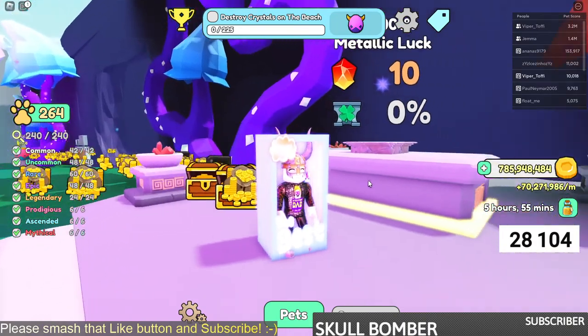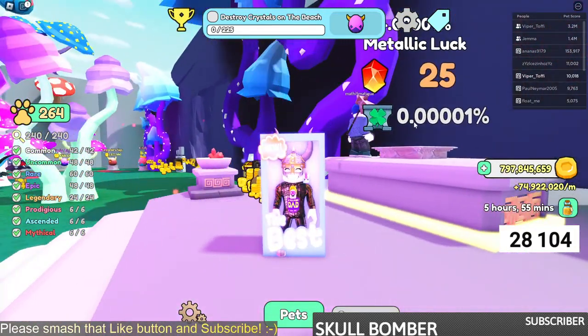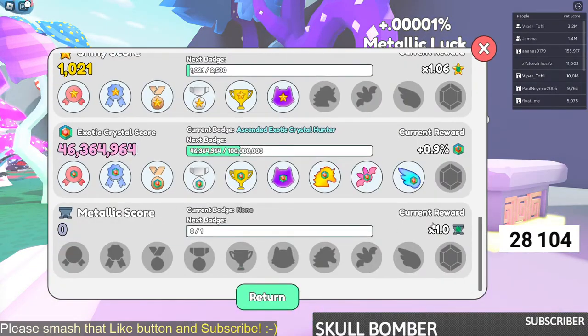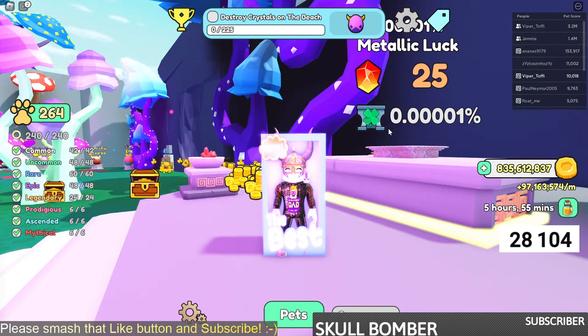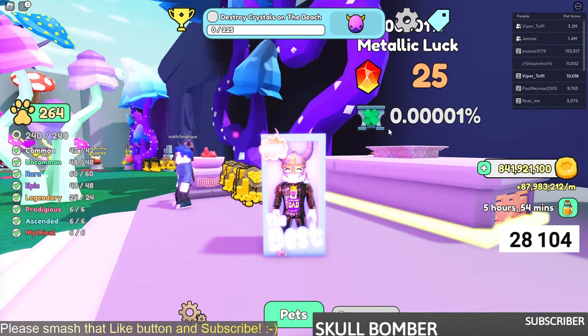Now I have enough stones to upgrade it once, so I can buy it once. When I buy it once and go to the tree, you can see down here I have 1.0. Once I get my first metallic, this will go up to 1.1, so that's one in 10 million. That means on average I get one metallic every 10 million eggs — but it's all up to luck.